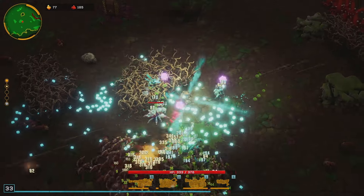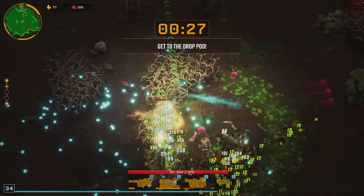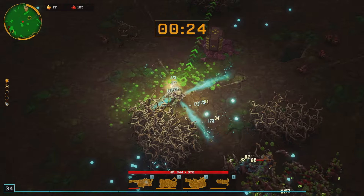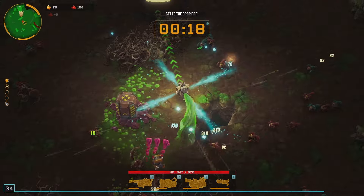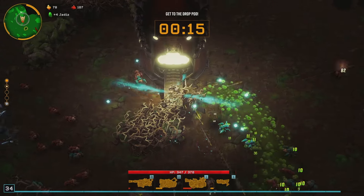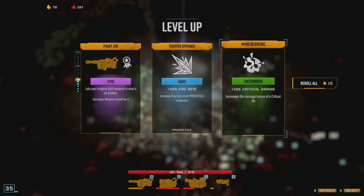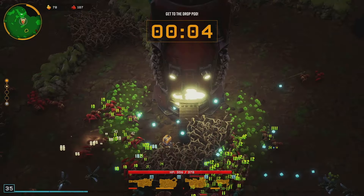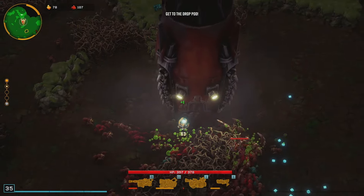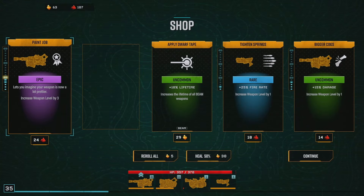Just a steady stream of damage on this guy. The drop pod has arrived — get there before the timer runs out. Move speed. This is going way better than expected, but that was only area two — things could get a little bit dicey here eventually. Let's farm a little experience. I'll take the crit damage — I've got a good crit chance. I'm going to take the luck. Beam lifetime.